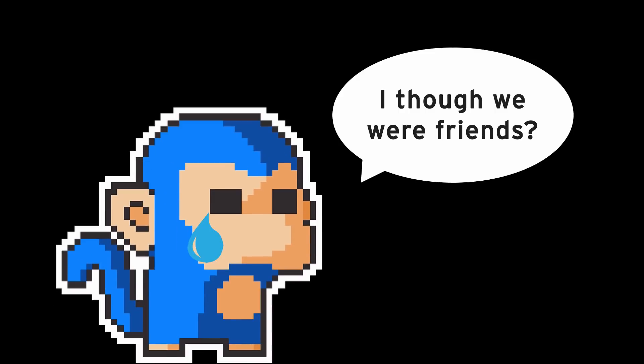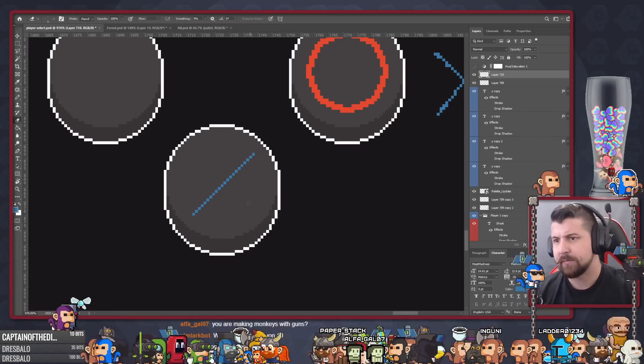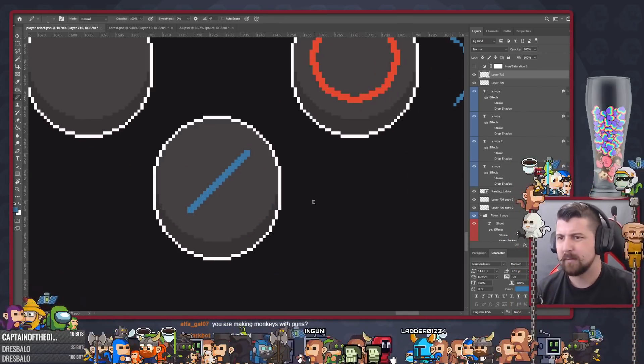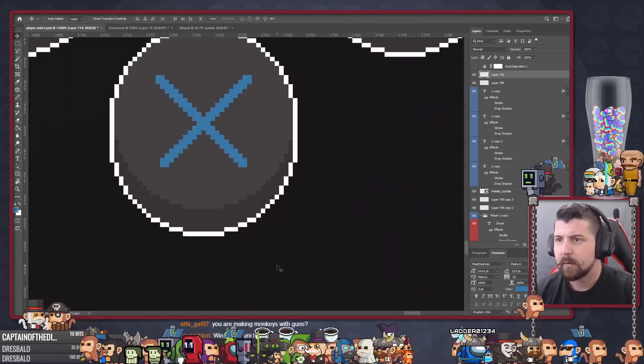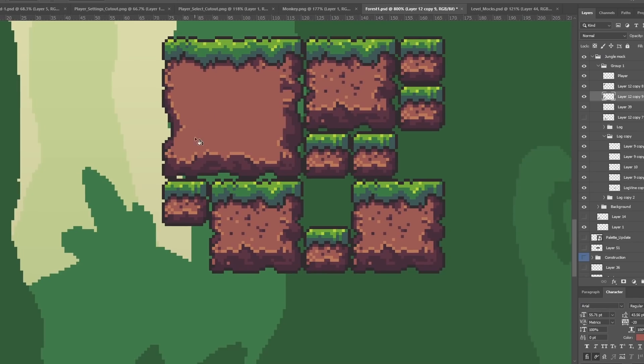Hey there, how's it going? It's been a little bit since I gave an update on Monkeys with Guns, so let's do that. We're still working on the project, it's just moving a bit slowly. For both David and I, this is a bit of a side project that we're both working on when we can. I'm the bottleneck at the moment, as I have far too many projects going on at the same time, and I've been fighting with the art for a little while now. For today, let's take a look at some of the progress and design updates.